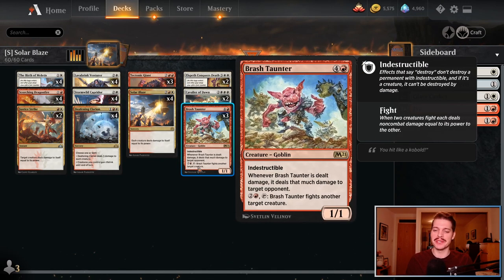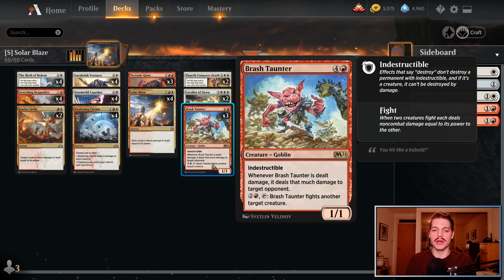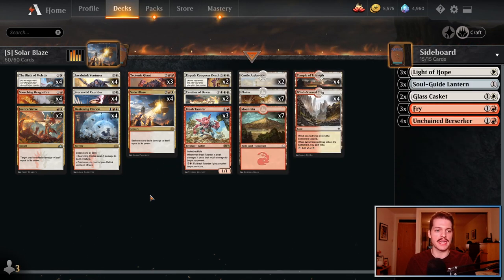Of course, we are playing the new Absolute All-Star from M21 — I love this card — Brash Taunter. Being indestructible, it doesn't die to these damage-based spells. And of course it's got the old Boros Reckoner effect — the old Stuffy Doll deal damage to them whenever it's dealt damage. So this deck is full of internal synergy.